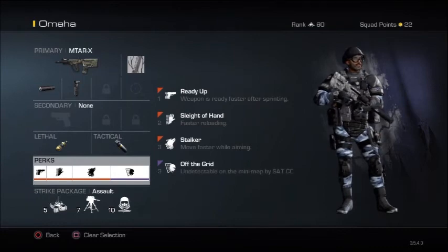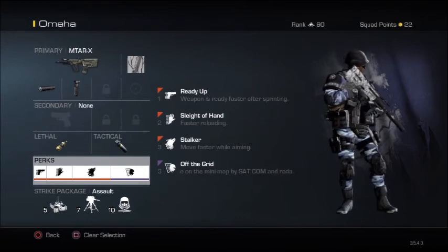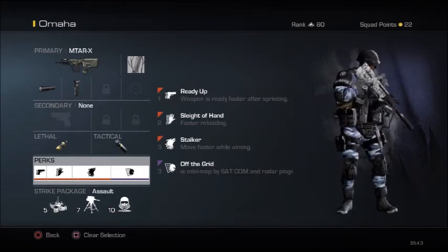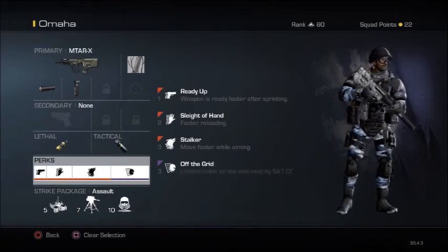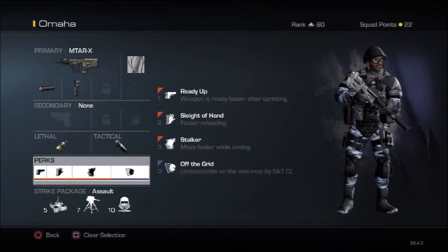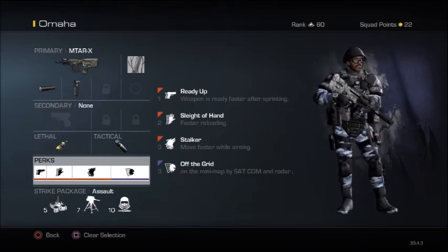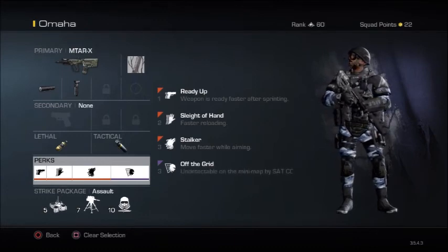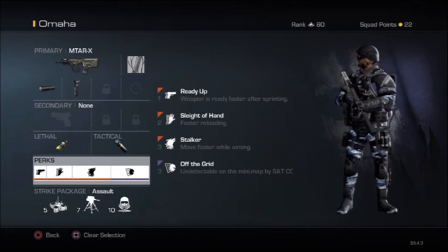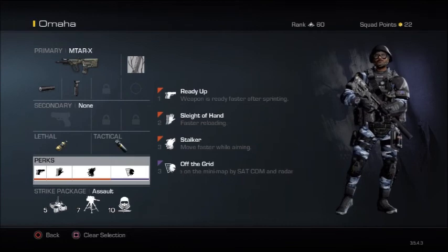Moving on to the next perk — Ready Up. The reason why we need Ready Up is because every time you're sprinting, you're going to have to be ready to take out an enemy from short range. This class setup does not have Marathon or Lightweight, so you're going to be mostly playing the patience game. This is going to require a lot of patience with the weapon, but the Ready Up is going to be there for you and you're going to be ready for anything from short range action.